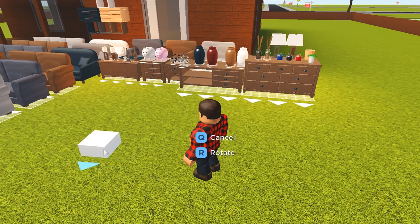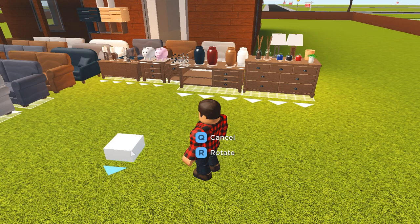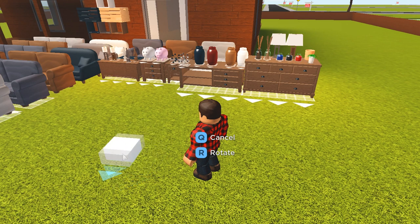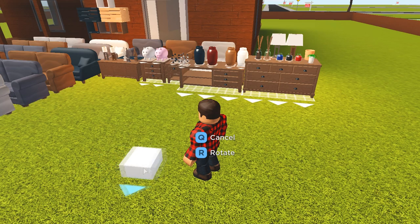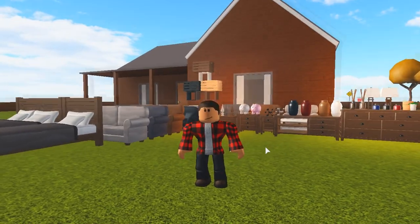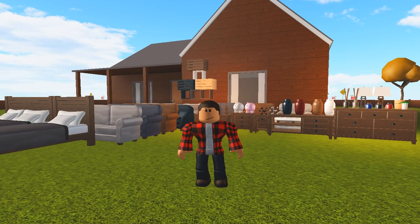Along with those features, we can now also change the increments for furniture positioning. We have one stud, which is the default, and if you hit Z, we now also have 0.5 studs, 0.25 studs, and 0.1 studs. With these new features, we'll now be able to decorate a house so much more realistically. I can't wait to play with these new features.